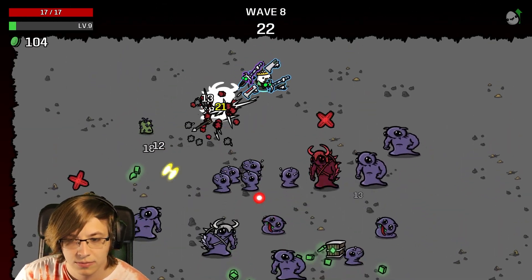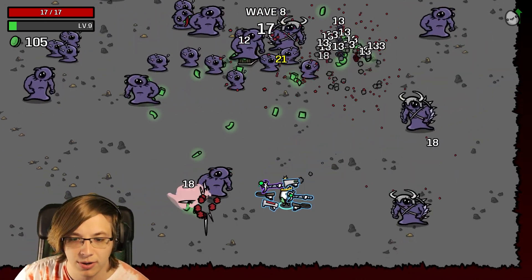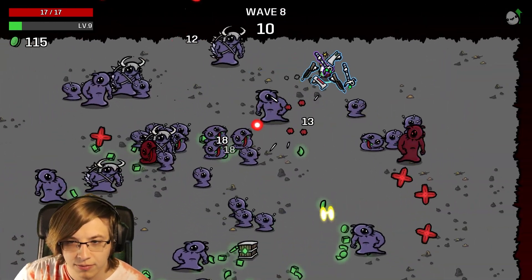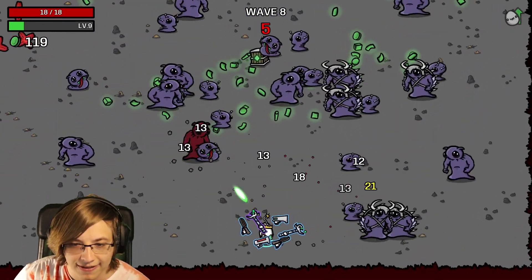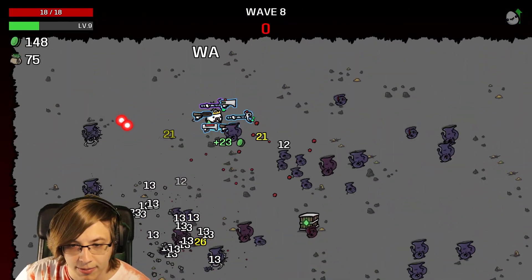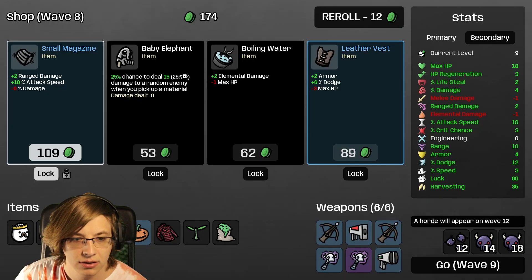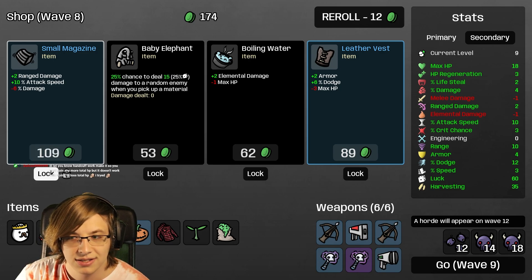I think our chest just dropped out of a person - I think they can do that now! The Shredder is going to help us with our AOE. We're having a little bit of a problem - it's starting to get a little overwhelming here. Once we can hopefully get a max tier weapon it'll be good. These items are garbage - more harvesting, Small Magazine is going to be really good.